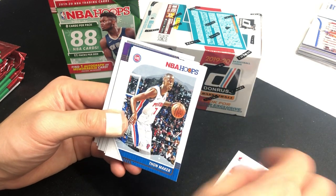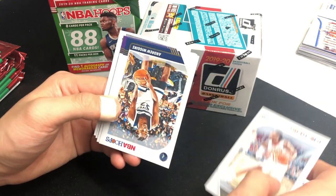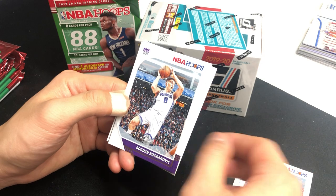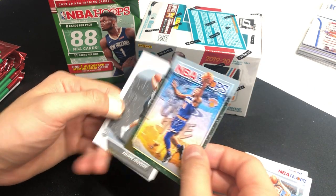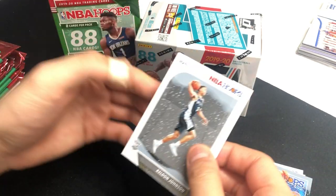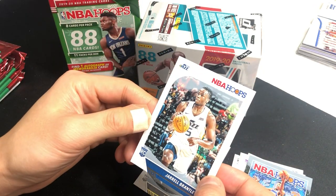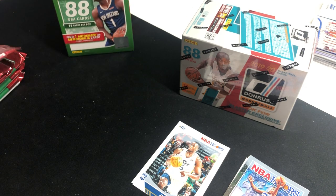Going through the cards, we got Justin Winslow, Thon Maker, Taurean Prince, Andrew Wiggins, Bogdan Bogdanovic, NBA Hoops Alonzo Trier, just an insert, Caleb Johnson rookie, and Gerald Brantley. Next pack.